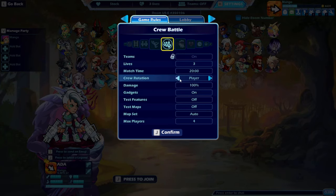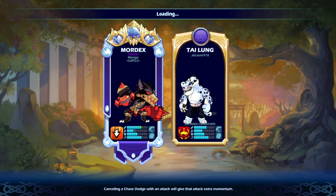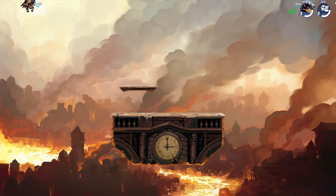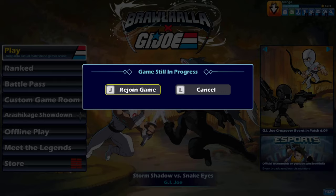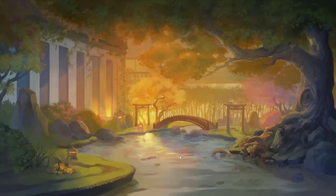Set the game mode to Crew Battles with rotation set to Stock. It's recommended to set the time to max to be as efficient as possible, but it's not required. Start the game, then once you're in, leave the game on the accounts you want to earn experience on and rejoin. Don't touch your controller after you rejoin — if you do, no big deal, just leave and rejoin again. Don't leave all accounts at the exact same time, otherwise the game ends and you have to restart the process.